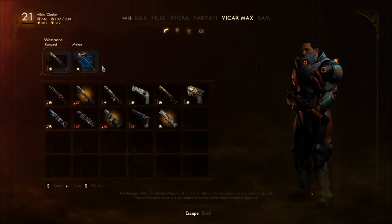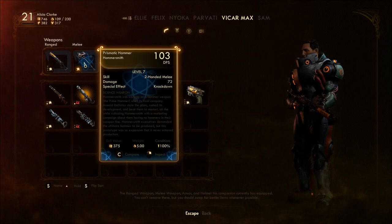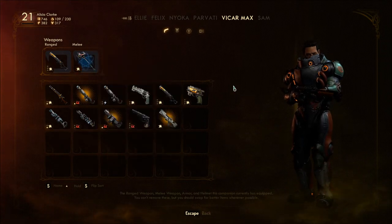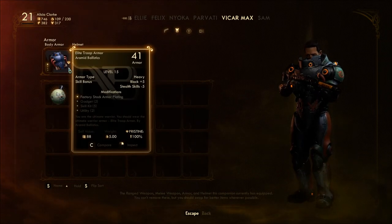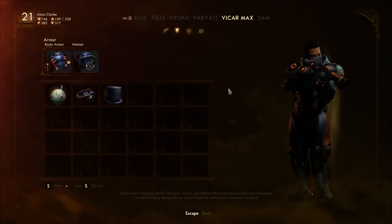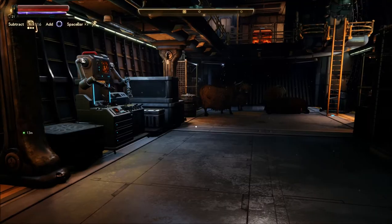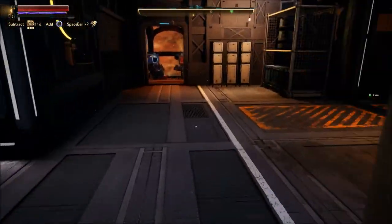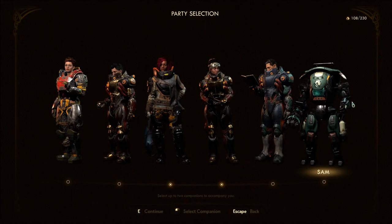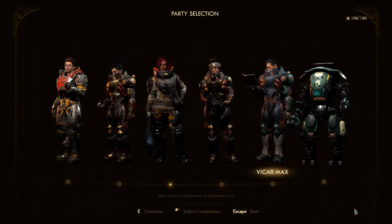Vicar Max — his weapons are in good shape, his armor is in good shape. I really don't have money to be tinkering with it otherwise I would. So we're leaving Parvati behind — I'll miss her. But Vicar Max and the others are okay; let's see how they get along.